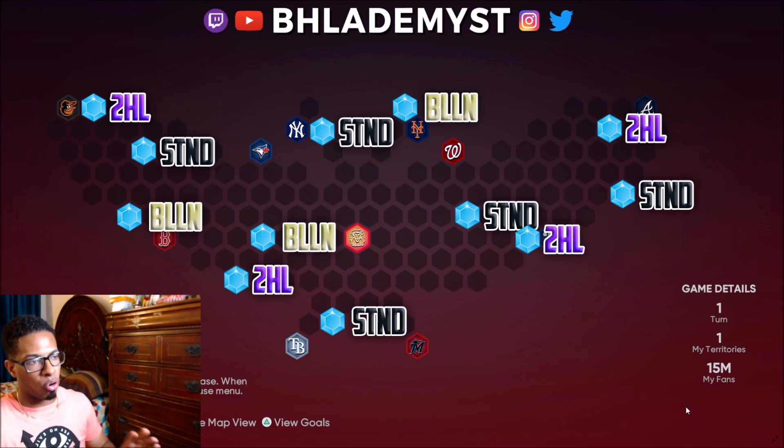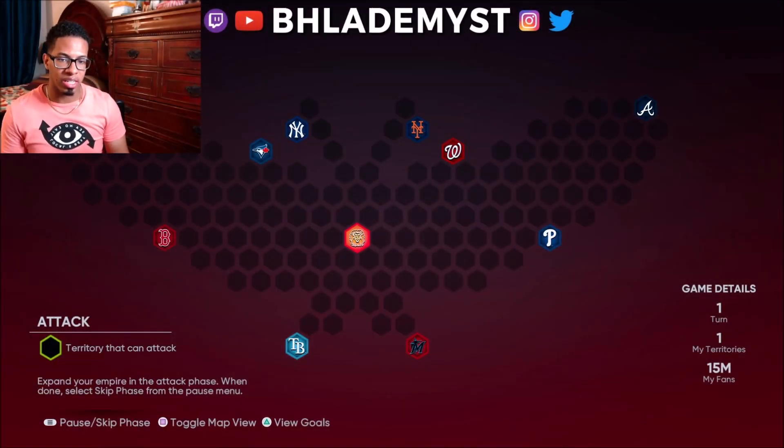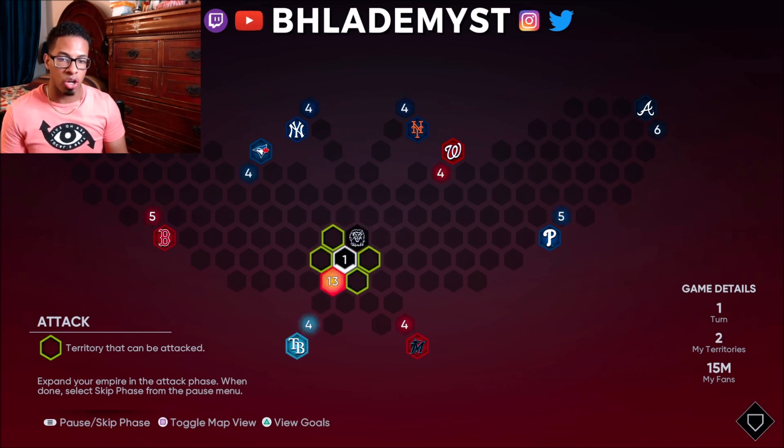As you capture all of these hexagons, you do not need to face any stronghold to get these hidden rewards, as there were no strongholds that offered hidden rewards. The closest team to us is actually the Tampa Bay Rays.